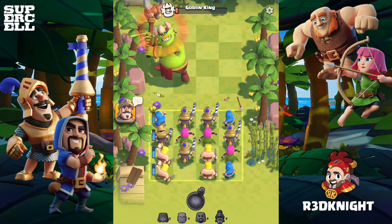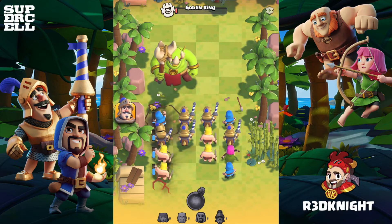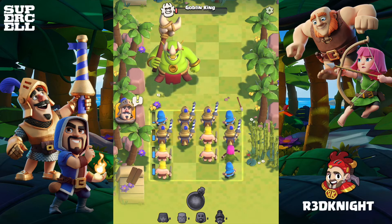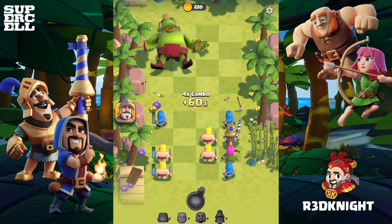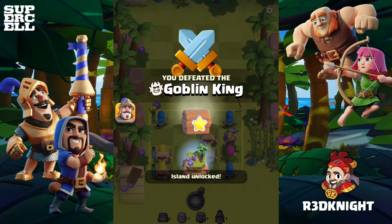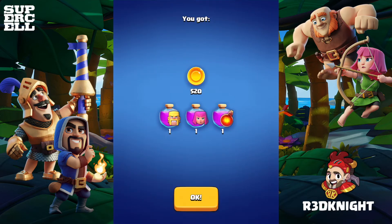What I'm going to do is use my archers as my final two pieces, bringing down my princes together. That will give me a beautiful combo of four. With the percentage plus, I'm going to be able to take him down very easily. Nice and simple — one Goblin King defeated, and I get myself the chest, which I do like.